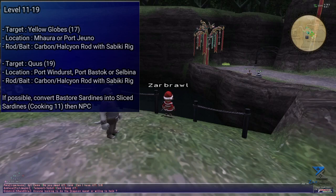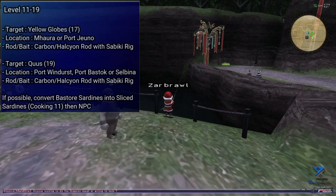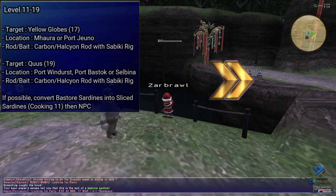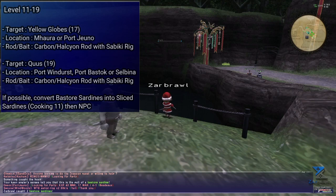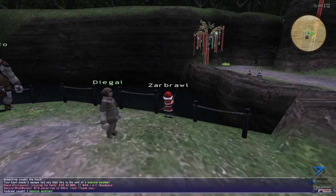These camps will also yield some Bastore sardines. While these cap at level 9, they can be used in a quest in Windurst that will generate about 70 gil per turn-in along with a little bit of fame. If you want to maximize profits though, you can also level your cooking skill to around level 10 and convert them into sliced carps. Every fish will generate two slices that then NPC for about 54 gil each, giving you a much better profit margin. Either way, these won't really come close to the profits you made on carps and will kinda suck until you reach level 19.